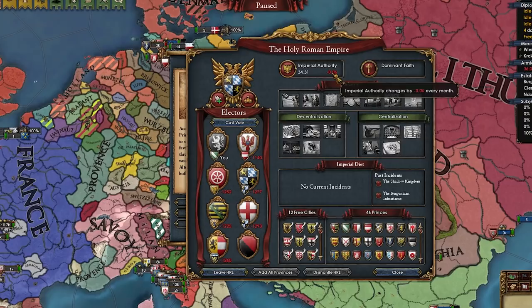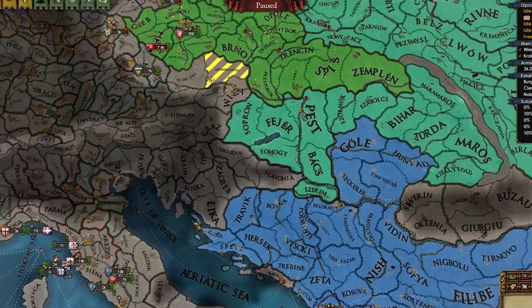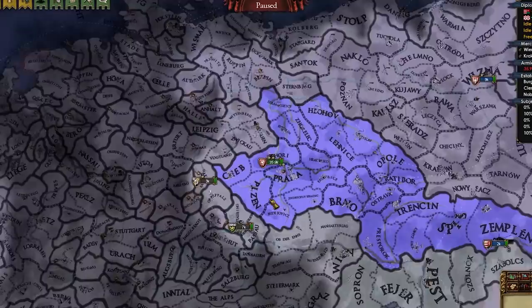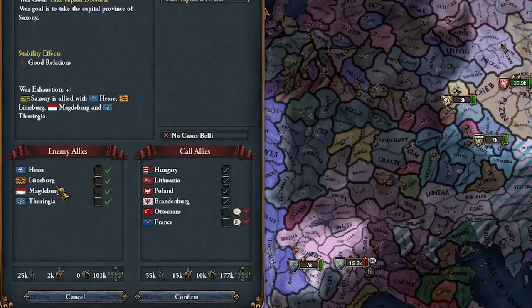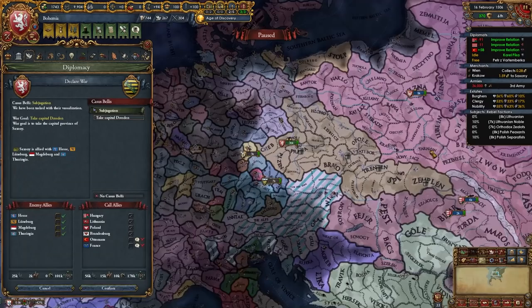I will make Brandenburg a junior partner — or wait, maybe I shouldn't. I think that only affects me if I'm an emperor. Making them a march would be pretty cool — that'll make them stronger militarily. Let's beat up Saxony. What's aggressive expansion like? It's non-existent. Let's declare on them — subjugation. Fighting all of these... good relations? No, no, no — no good relations. There we go.